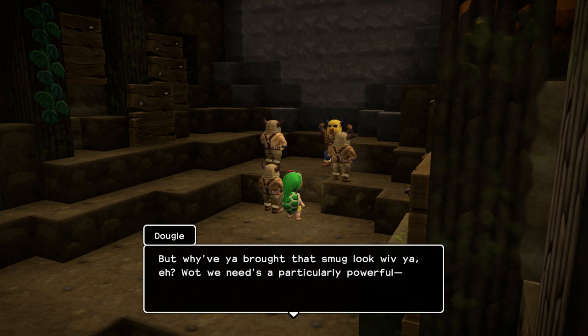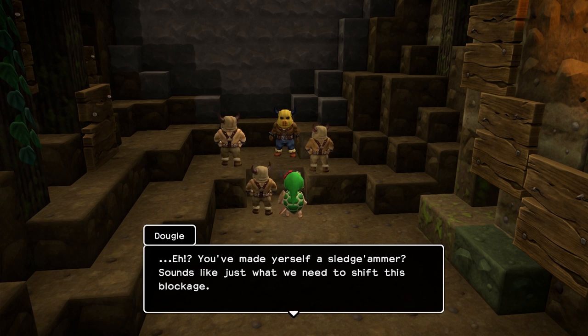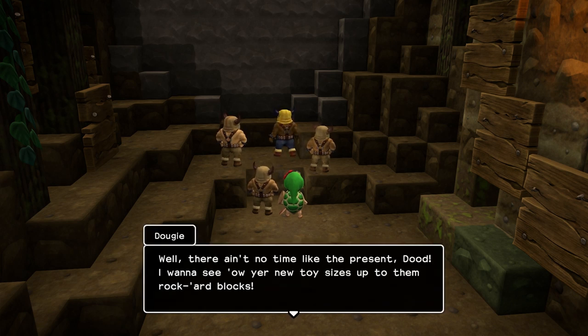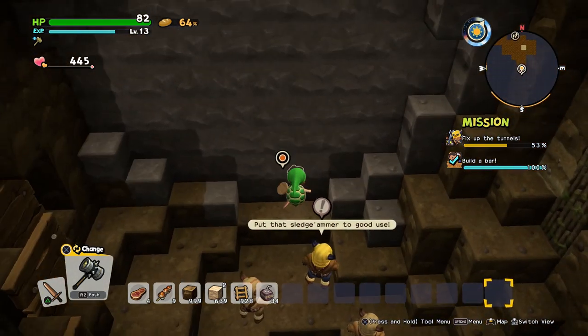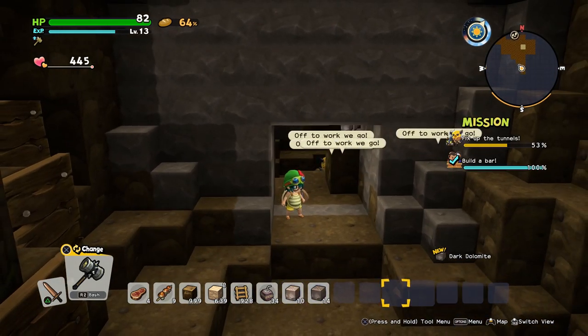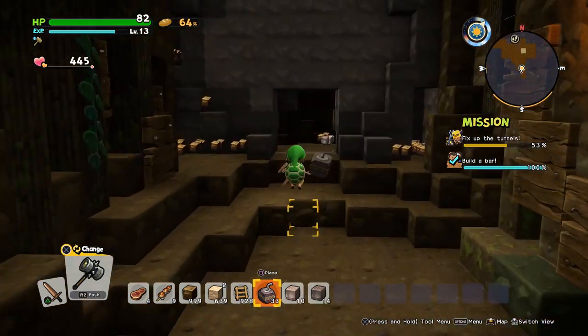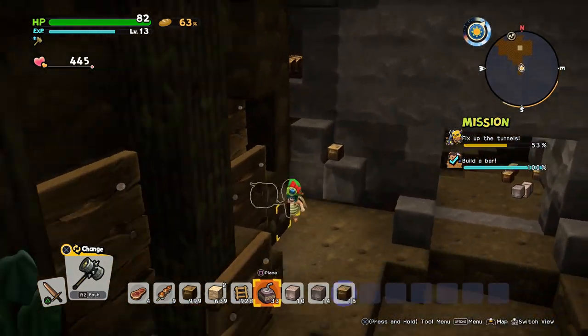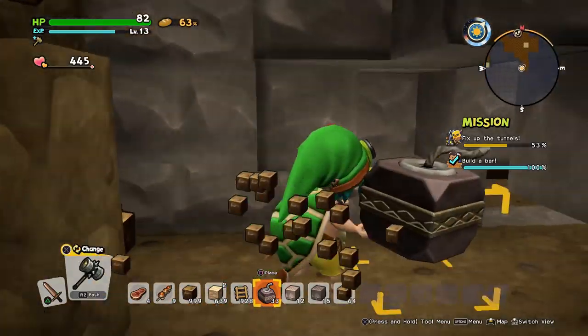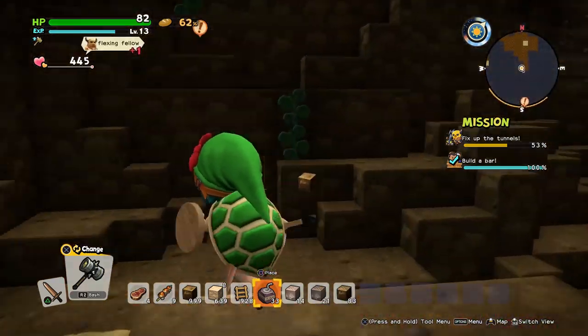I can't open the map while I'm inside a building because instead it's just telling me about room sizes, which is not really that helpful or interesting. NPC says: 'I see you had to join us, dude. Why have you brought that smug look with you? What we need is a particularly powerful — you made yourself a sledgehammer? Sounds like just what we need to shift this blockage. There ain't no time like the present, dude. I want to see how your new toy sizes up against those rock hard blocks.' Can I explode them? The answer is no — I can explode everything else around it, but none of the really tough ones, which is unfortunate.